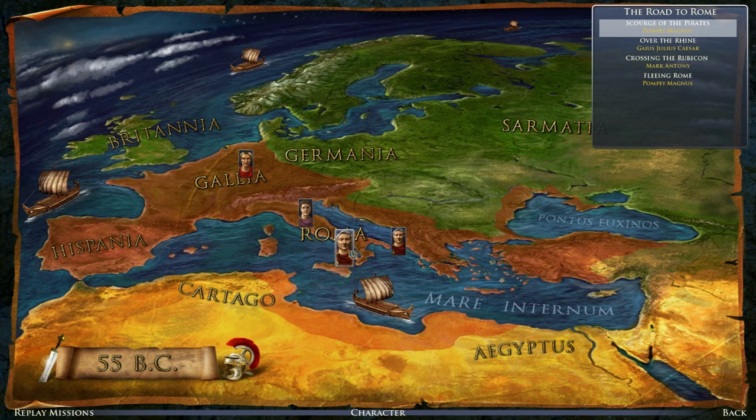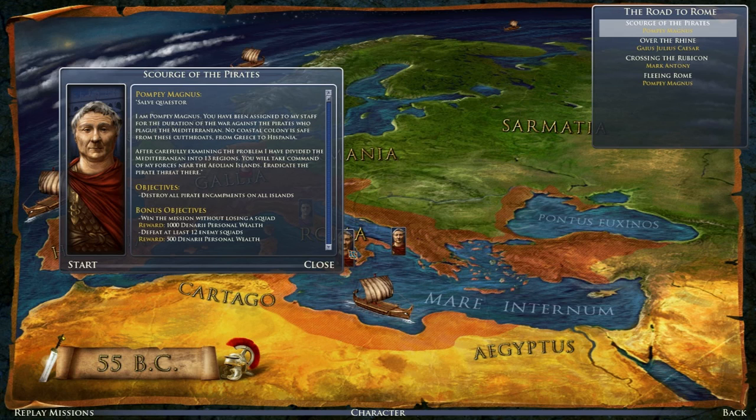We're going to do the mission for Pompey Magnus called Scourge of the Pirates. Yar har fiddle-dee-dee. Pompey says: 'Salve quaestor, I am Pompey Magnus. You have been assigned to my staff for the duration of the war against the pirates who plague the Mediterranean. No coastal colony is safe from these cutthroats, from Greece to Hispania. I have divided the Mediterranean into 13 regions. You will take command of my forces near the Aeolian Islands. Eradicate the pirate threat there.'